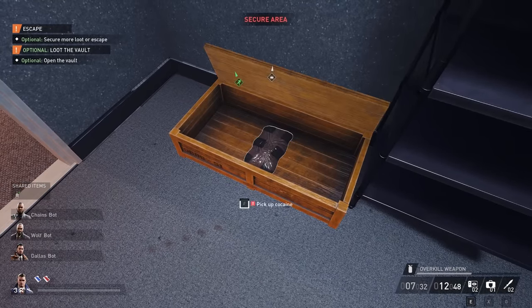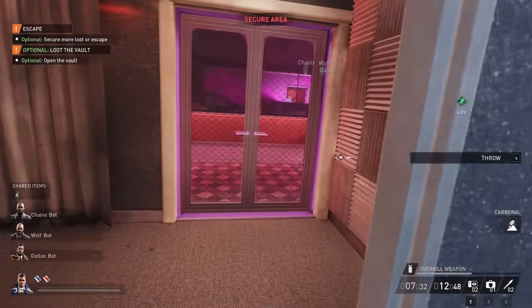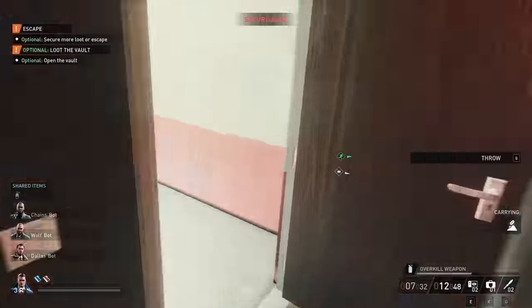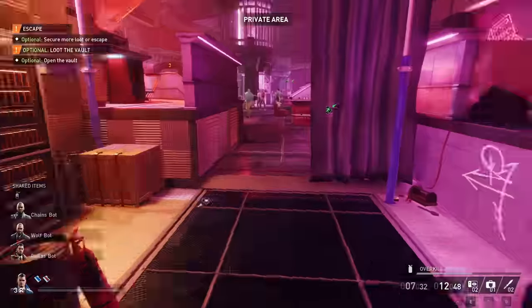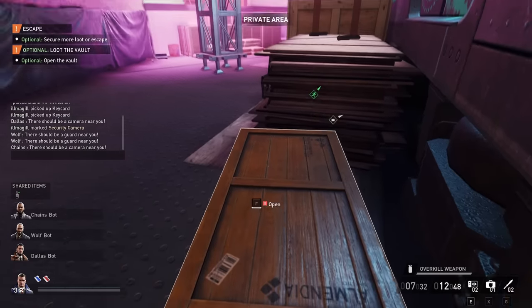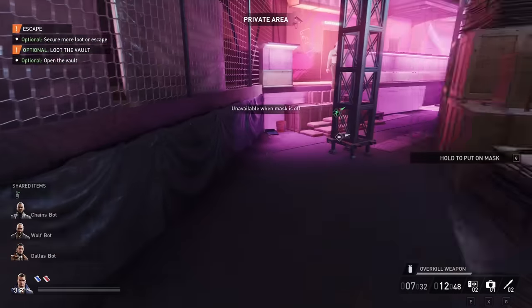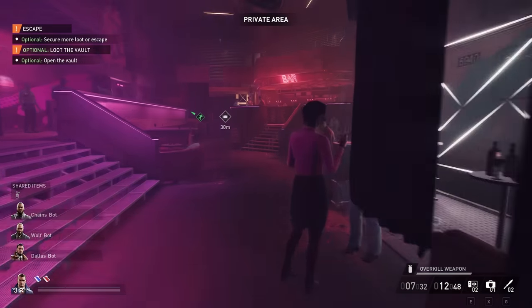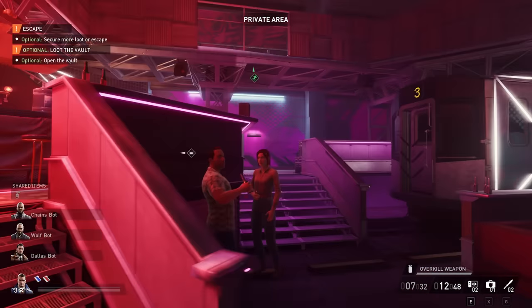There's some cocaine up here — a few of these items around that you can carry and throw to the cash pickup spot. There's another cocaine spot here and another cocaine box near the IT room behind those crates.